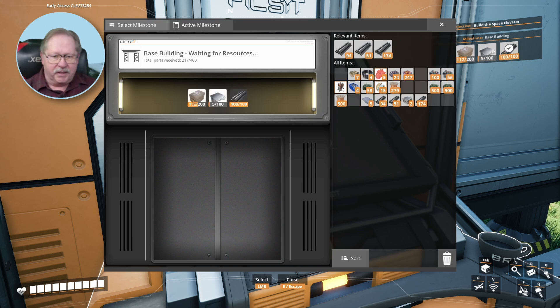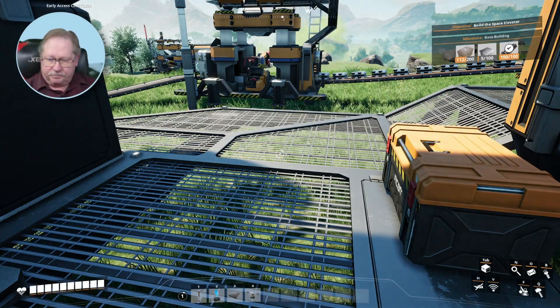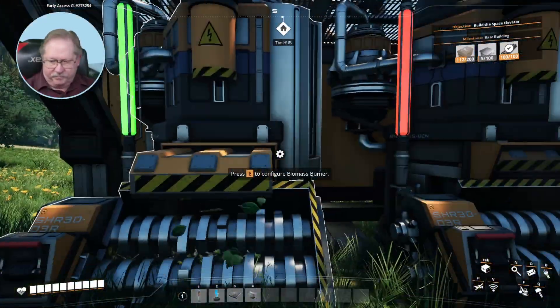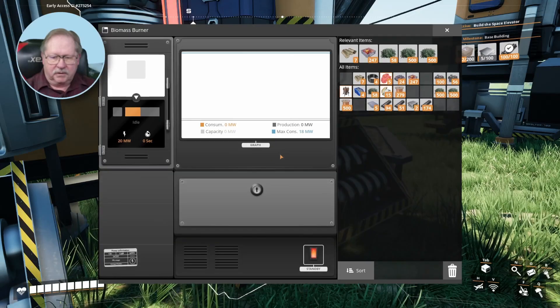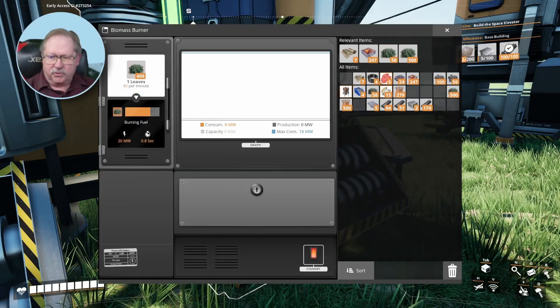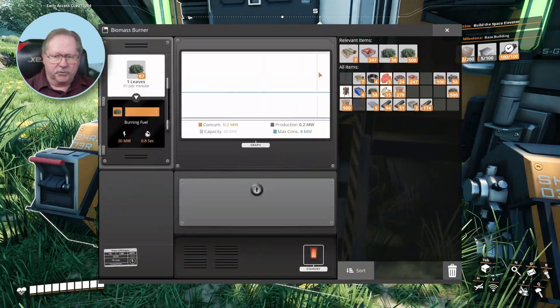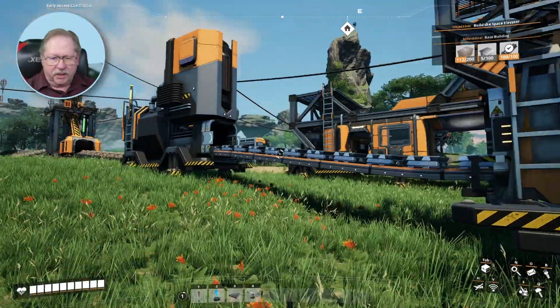I'm going to select the milestone, but I need some limestone and I need some iron plates. So the first thing I'm going to do is get everything active. All of my things need powering up here. So let's go ahead and give that some fuel and turn to this one and see how much more fuel it needs. Yeah, we can go ahead and just add some more there.